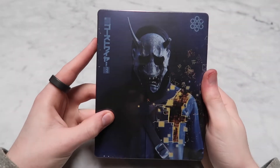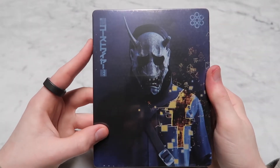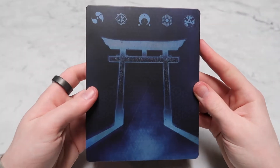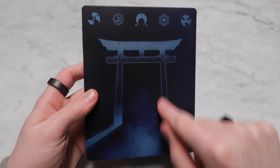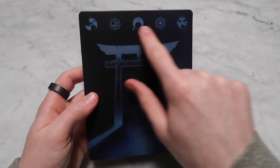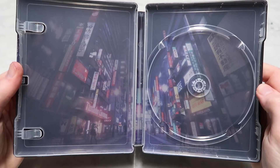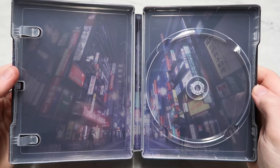Now on to the next game, Ghostwire Tokyo. I was actually lucky enough to secure a steelbook. So let's start with that. Here's the front of it, and here's the back. Looks like this is one of those gates. And then we have a bunch of different symbols up at the top. On the inside, it shows the whole neon lit city of Tokyo.